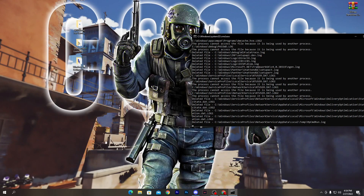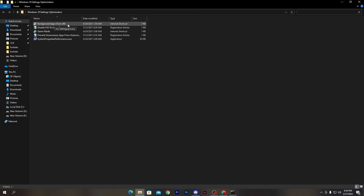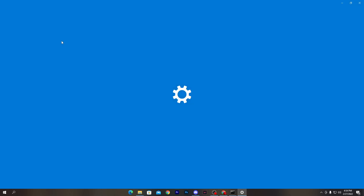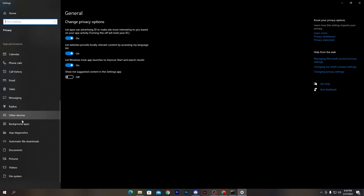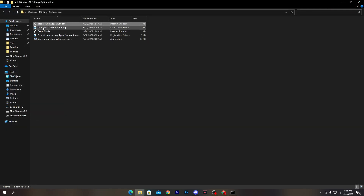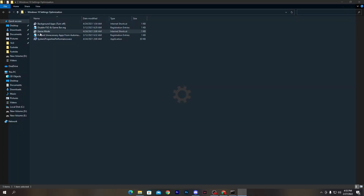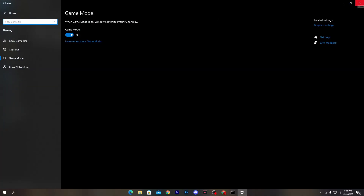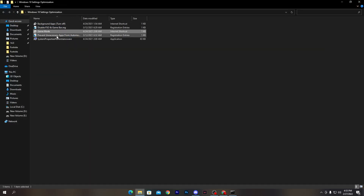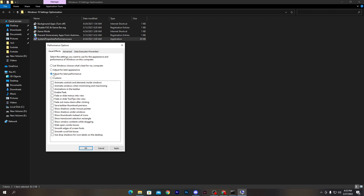Close that folder and open the last folder: 'Windows 10 Settings Optimizations.' Double-click the 'Background Apps Turn Off' shortcut — it takes you directly into Settings. Scroll down, find the Background Apps option, and turn off all background applications. Next, run the 'Disable FSO and Game Bar' registry file and click OK. Then turn on Game Mode in your Windows 10 or Windows 11 settings. Finally, run 'Prevent Unnecessary App Automatic Starting,' click Yes and OK. Set 'System Properties Performance' to 'Adjust for Best Performance,' hit Apply, and click OK.